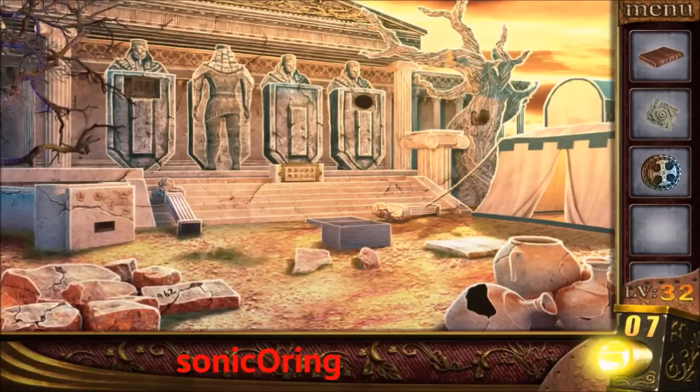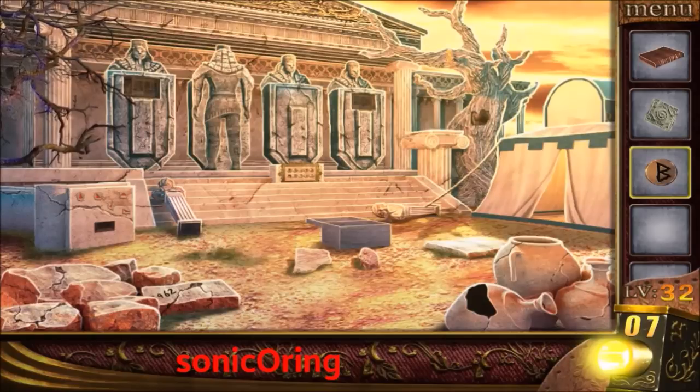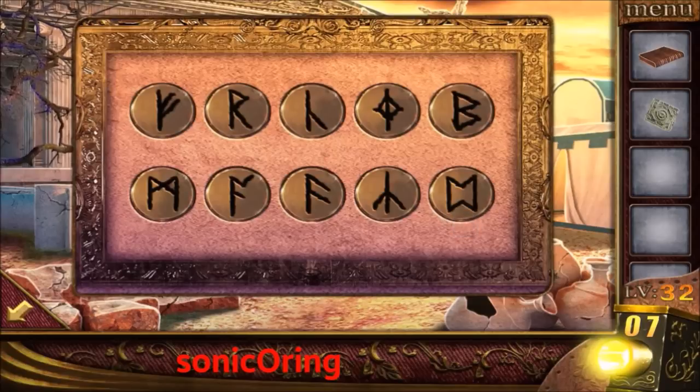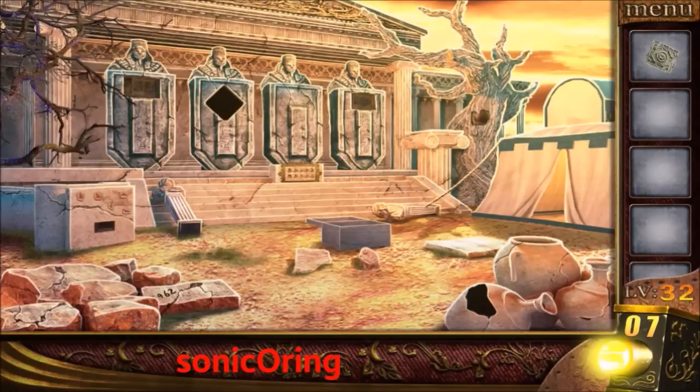Put the circle on the right and get the B-shape. Put it on the stair and follow the symbols from the book: one, two, three, four, five, and six. Insert the cube and there's your way out — escape.